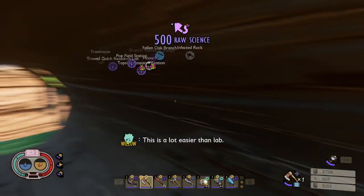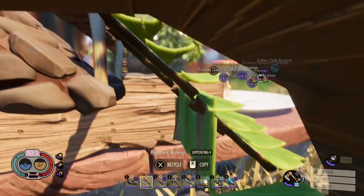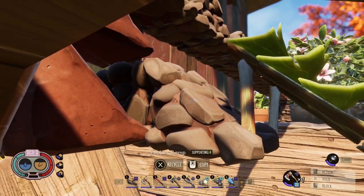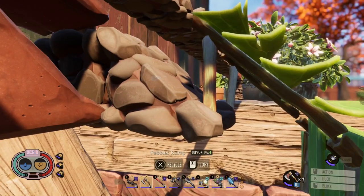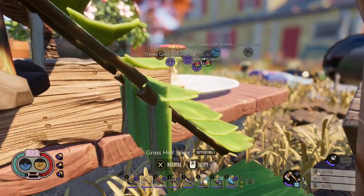The best part, or the most important piece here, is this grass ramp because that let me go down, which is harder. It's harder to go down as opposed to up with these sorts of ramps, and then I could easily just do this grass floor right here.